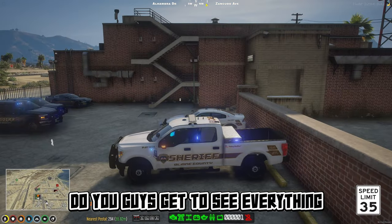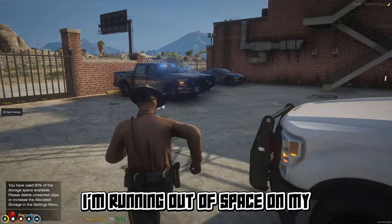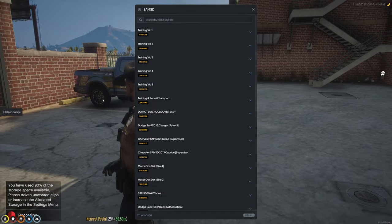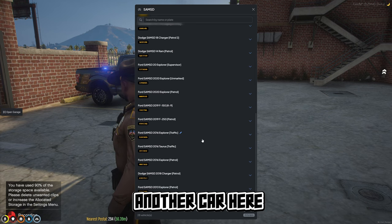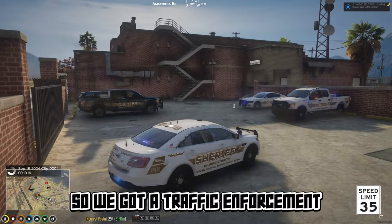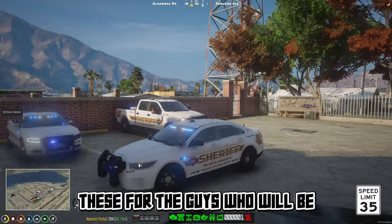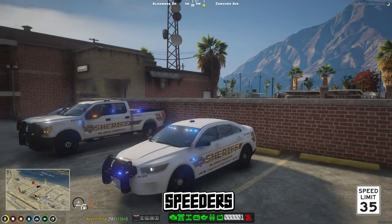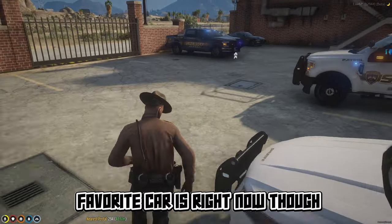You guys can see everything laid out here. I'm running out of space in my Rockstar Editor — that's crazy. We've got a traffic enforcement Tahoe here for the guys who will be focusing on tickets, speeders, et cetera.